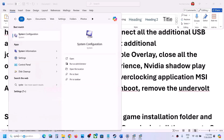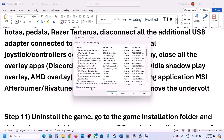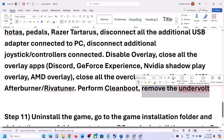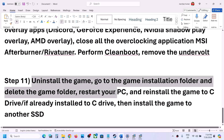Also perform a clean boot. Type 'System Configuration' in the Windows search box and open it. Go to the Services tab, put a check on 'Hide all Microsoft services,' then click Disable All, click Apply, and click OK. You will see a restart prompt — restart your computer and then launch the game. Also, if you have undervolted your computer, remove the undervolt and check.